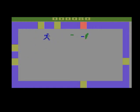Once you defeat a wave of enemies, new enemies appear and they get a little tougher, indicated by the colors as shown on the screen.